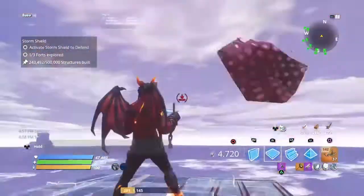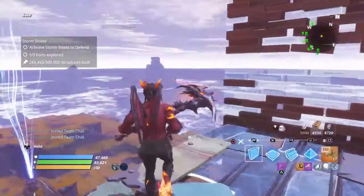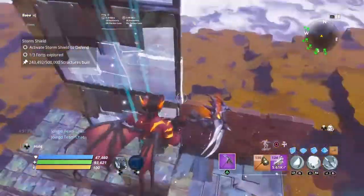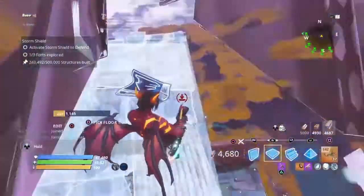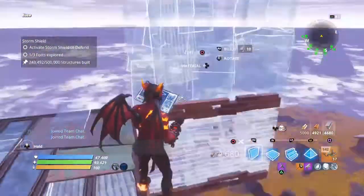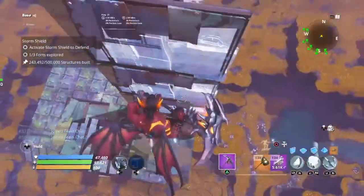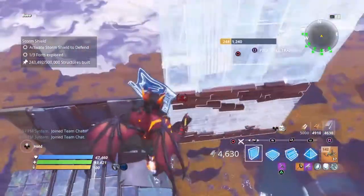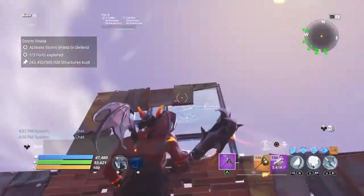Hop on top of this and do that again. Place a piece of brick, but this time we're going to the left. Then we're going to go 3 up. From there, 3. Then hop back up here, switch to brick, and do the same thing but going back to the right: 1, 2, 3. Hop back on top and we're doing it again — still going to the right.